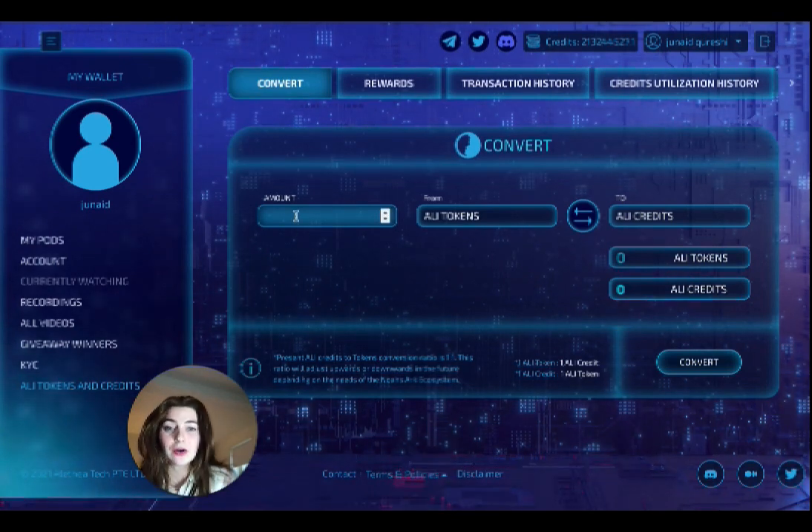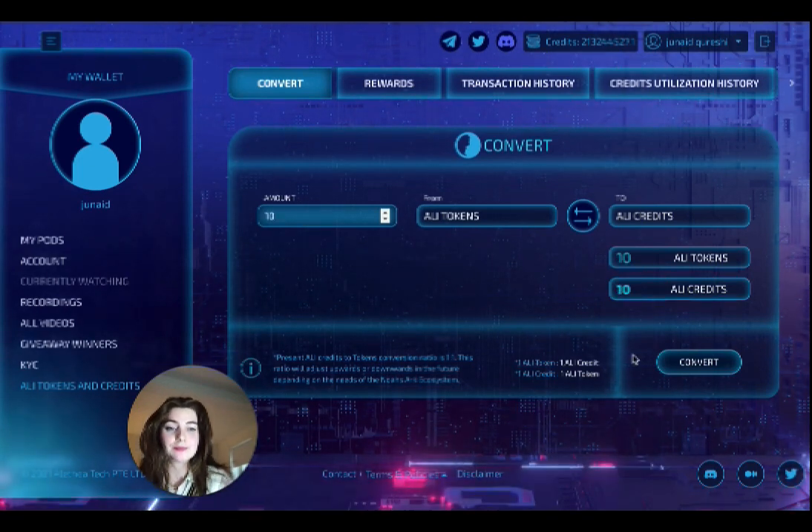Write in the amount of tokens that you would like to convert. For me, I'm just going to convert 10. You're going to want to click Convert here on the bottom right.